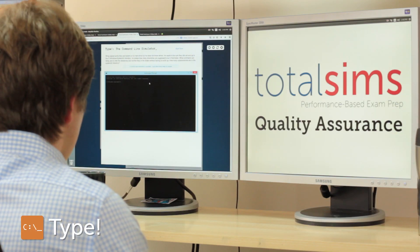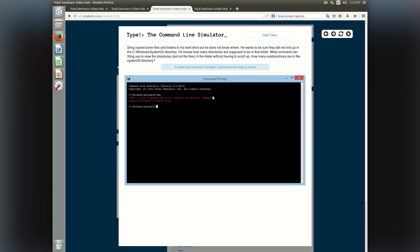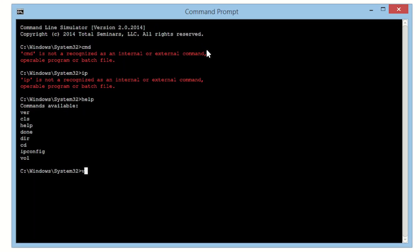Now he's on to the type exercises, which take your skills one step further. Type simulates a Windows command line to provide a safe environment to practice Windows commands. You get a scenario and a prompt, and if you get stuck, you can always type help for a hint or two. The type exercises function very similarly to performance-based questions on the A-plus exams.